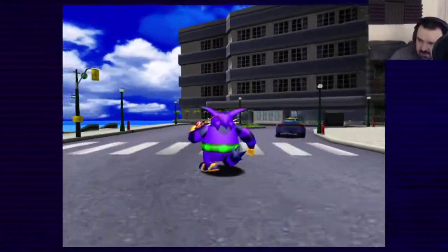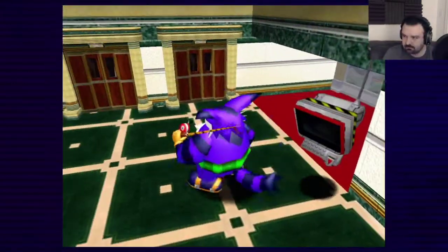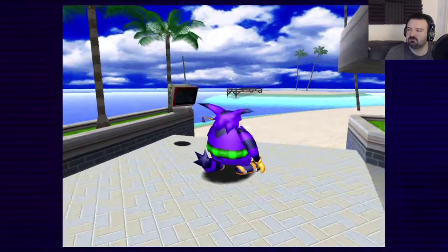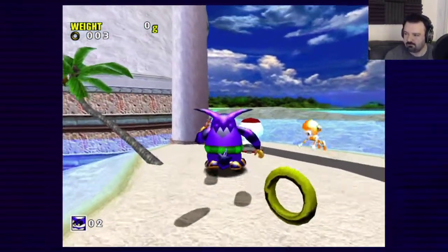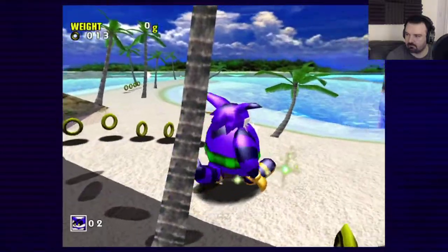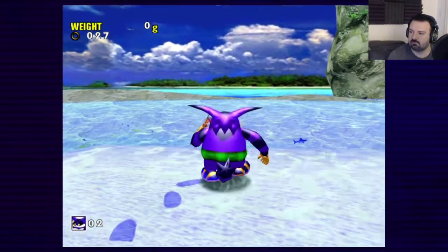That was glitchy. Alright, so where's the beach? I gotta go through here, I think. I think this way. Shit, hit the pool. Emerald Coast — Stage 3 — more fishing! Oh my god, oh my god. Okay, the frog you are looking for is up ahead. The frog you are looking for is up ahead. Okay.